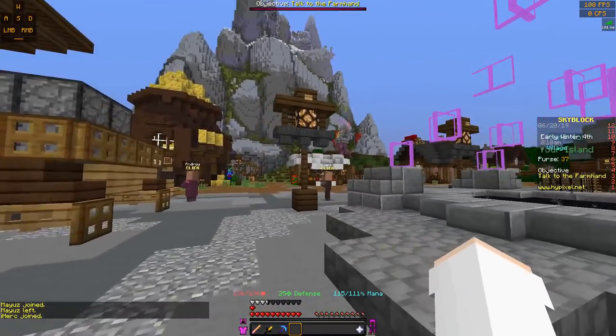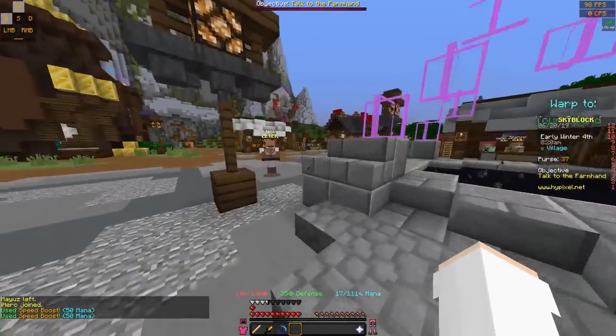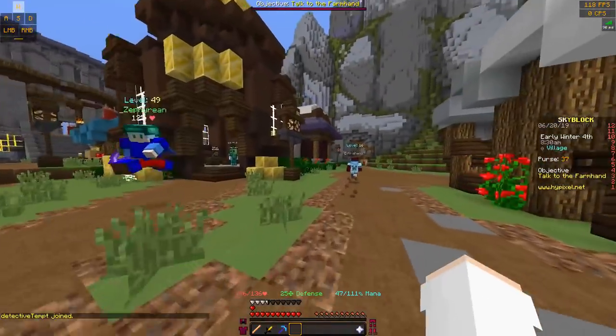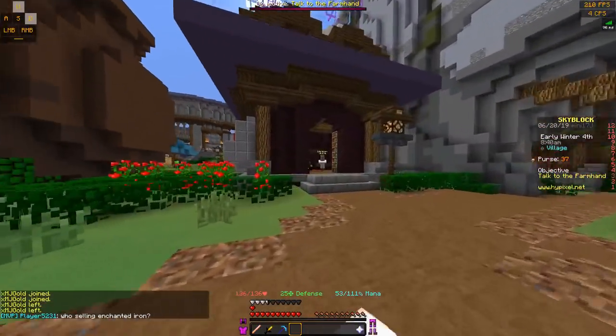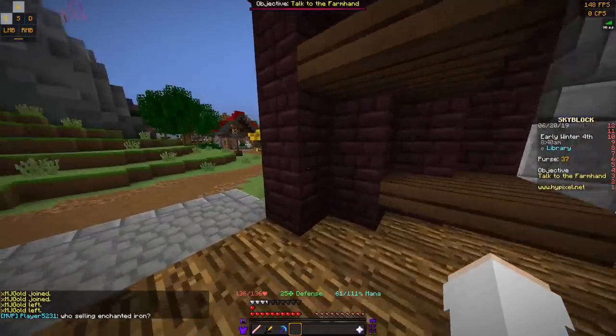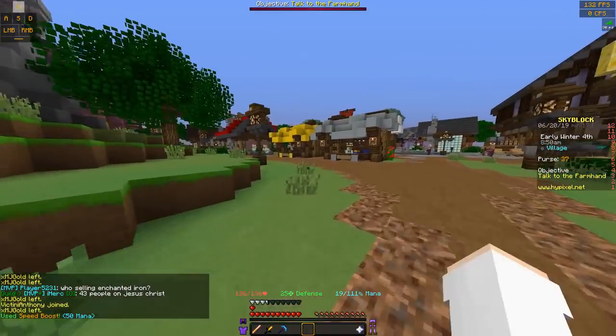So we'll start with the alchemy shop librarian. It's really close to here — from the portal, you just have to go backwards, just behind you, and then the librarian is right over here. This is where you buy books and enchanting balls and stuff. Best books, option books.